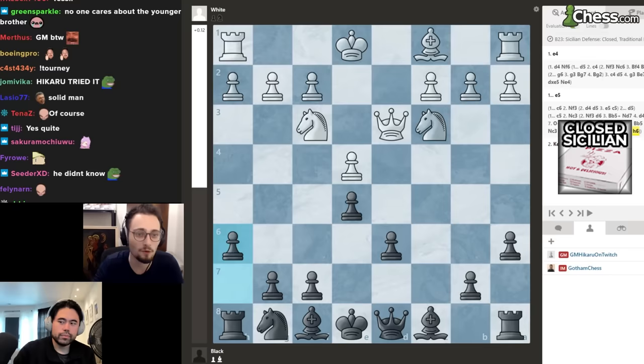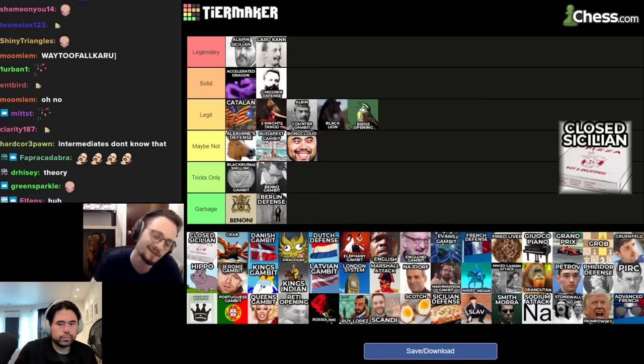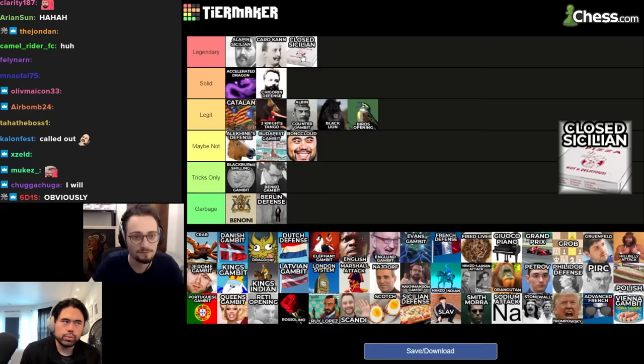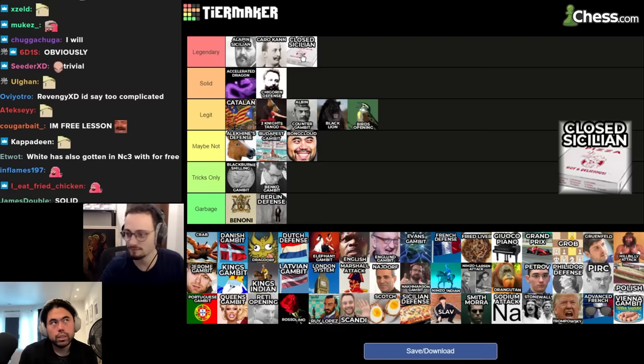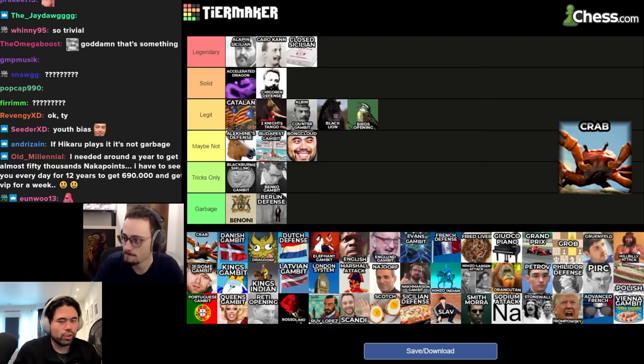Intermediates aren't going to play this perfectly, but the Closed Sicilian is just pawn to g3 — knight c3 with all this stuff. I like it a lot. I think it's legendary status. Actually I kind of agree — not at the top of legendary, but probably middle to lower legendary. The setup is always literally the exact same every time with White, so yeah, that's where it belongs.